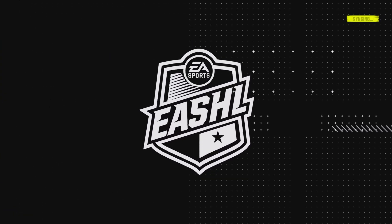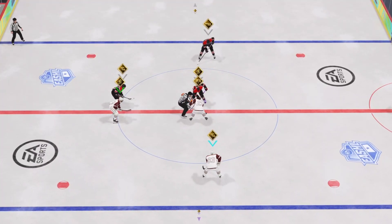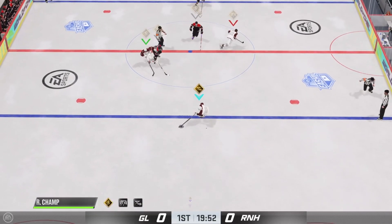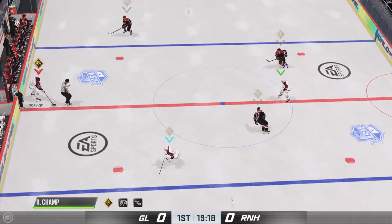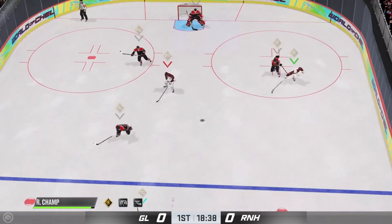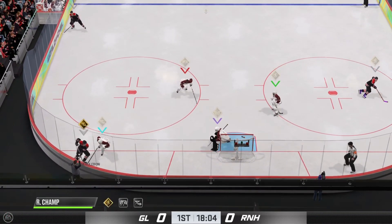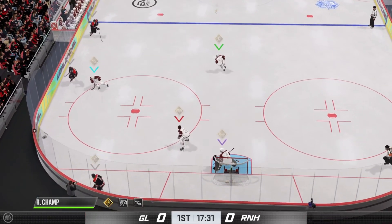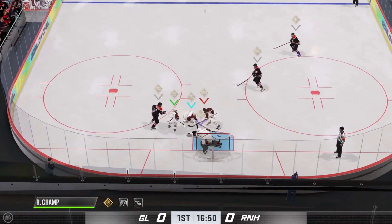Yo, what's going on guys, Red Champ here. So in this game we have some roles swapped — Verd's on D, I'm on the wings, Gav's up front, and their buddy Ty is back in net. It's a little bit of a wild card because we're all over the place, chemistry's not there. Hopefully you guys enjoy this one — it's a bit of a mess, and I think it's fun to just show how not a well-oiled machine we are when we're just messing around.